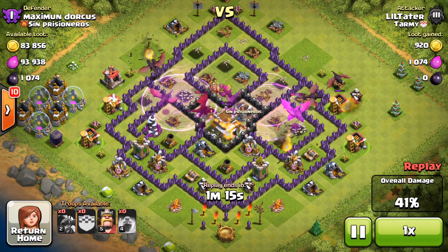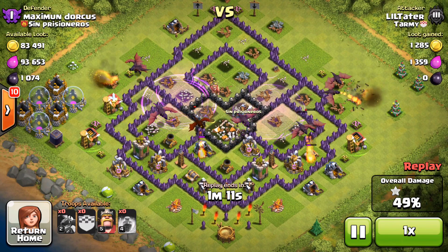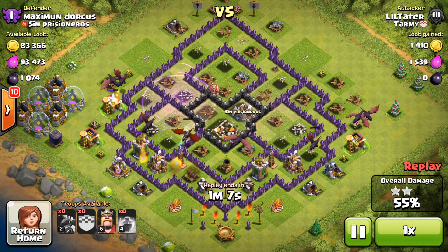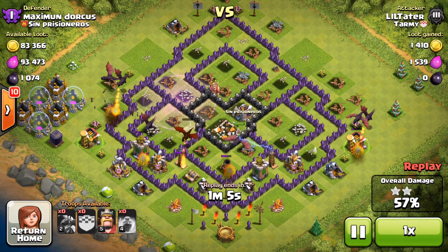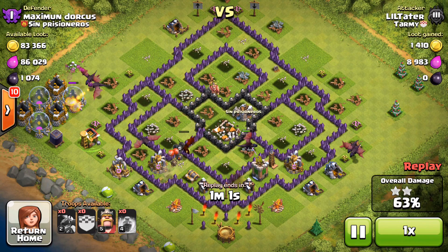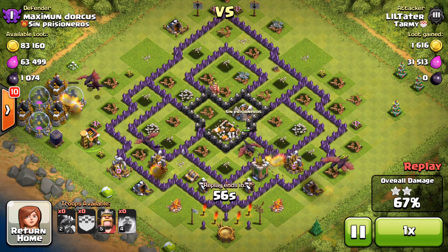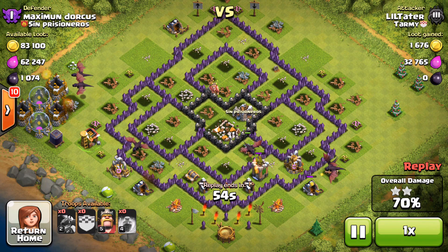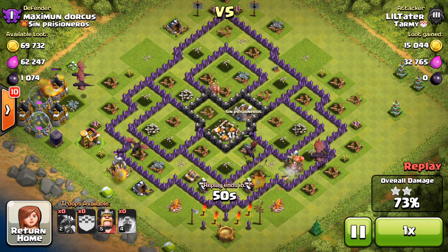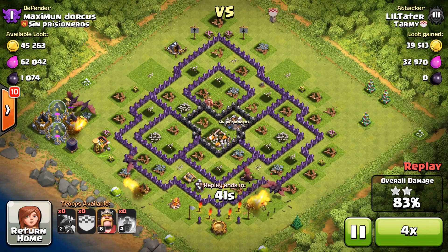I'm only going to lose like three or four dragons. They're just rolling through this base right now, and the Teslas are really the only thing left that could stop me — my dragons would have to go all the way around the base and just get sniped by them the whole time. So we have six dragons up, we lost four, and I think that's all we lose the entire raid. I still have my Barb King but I didn't use him on this attack because I didn't need to.